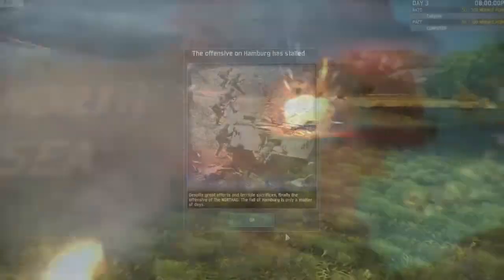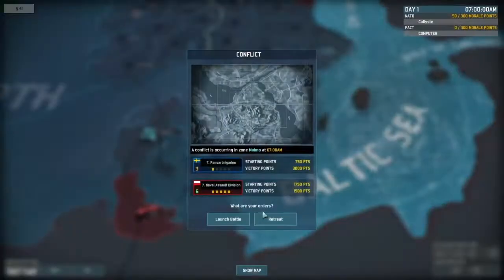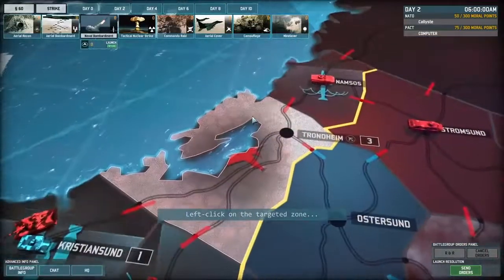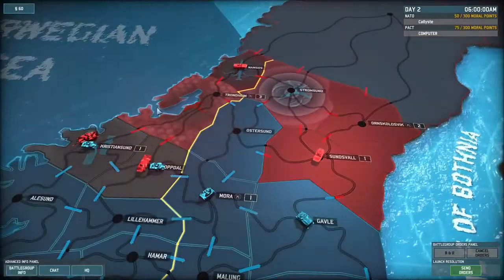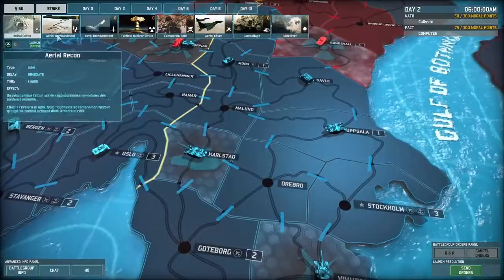The victories or defeats in the random events will impact your political points. Those political points are used to obtain reinforcements and strategic support, such as new combat groups, missile strikes, intelligence missions, special forces, tactical nuclear weapons, and many more.